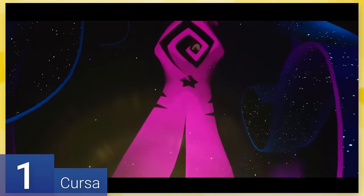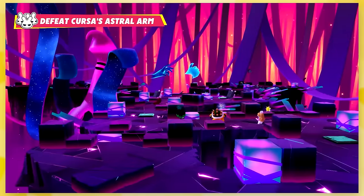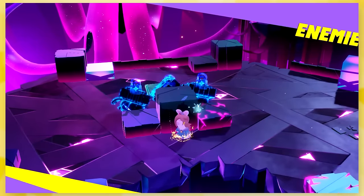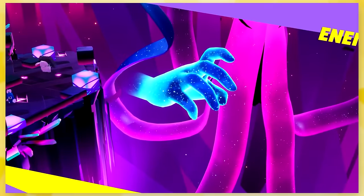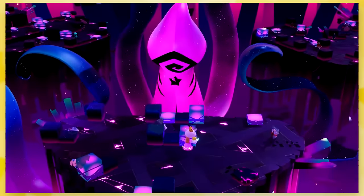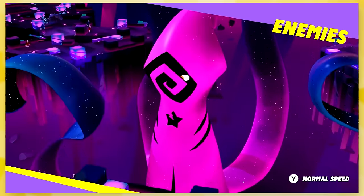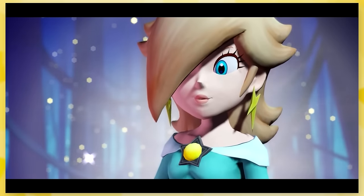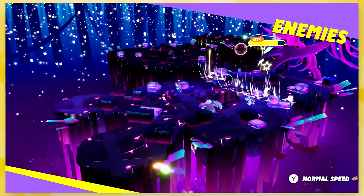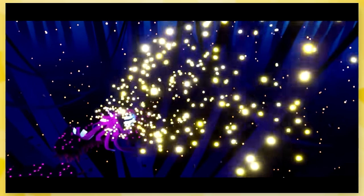1: Cursa. Ubisoft did not hold back on making Sparks of Hope's final boss as epic as possible. This one is also three phases, but you use every character in the game — split into three different teams, rotating between all three. It's a perfect way to realize every character's strengths and weaknesses. You start off by fighting Cursa's arms, and once you defeat the hands, the second phase starts where you fire away at the star in Cursa's chest. Cursa's blasts are the strongest in the entire game, so staying behind cover is crucial. Once done, Rosalina is freed and you must charge her up by firing shots into these stars. Charge her up three times and you finally defeat Cursa. It is a satisfying conclusion to Sparks of Hope; I'm not sure how this boss is going to be topped.